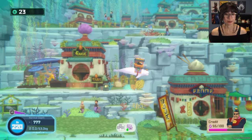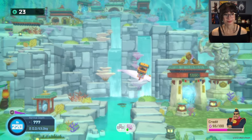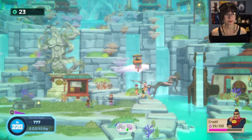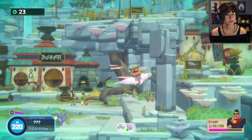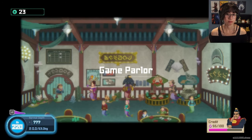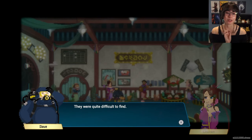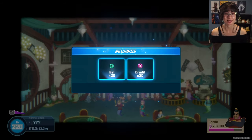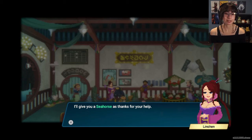Even the beluga icon is so happy. I could just ride this everywhere. Here we go — can I take the beluga inside? Well, you brought back all the seahorses! They were quite difficult to find. We can now resume our seahorse races. I'll give you a seahorse's thanks for your help.